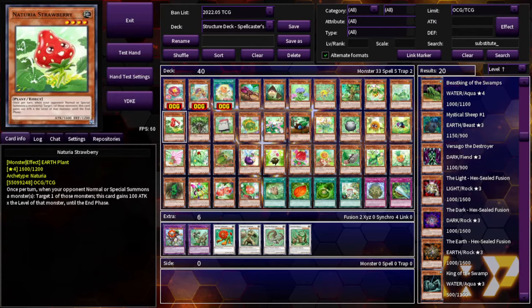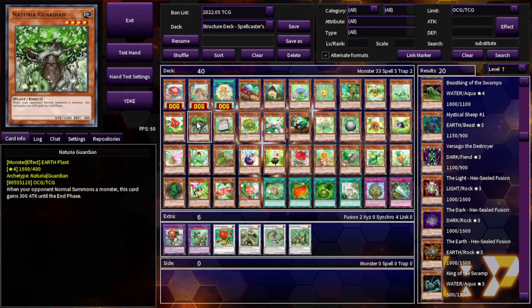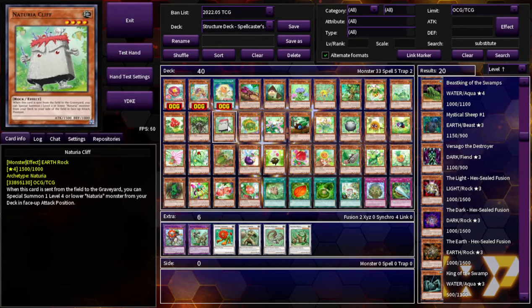Naturia Strawberry: once per turn, when your opponent normal or special summons a monster, target one of those monsters — this card gains 100 ATK. Naturia Guardian: when your opponent normal summons a monster, this card gains 300 ATK. Naturia Cliff: when this card is sent from the field to the graveyard, you can special summon one level 4 or lower Naturia monster from your deck in face-up attack position. Very nice — you can just use it for a synchro summon and then bring something out. That's great.